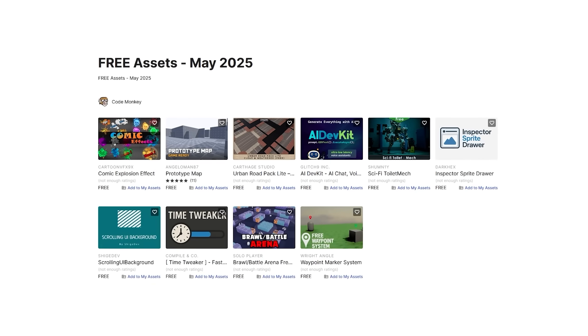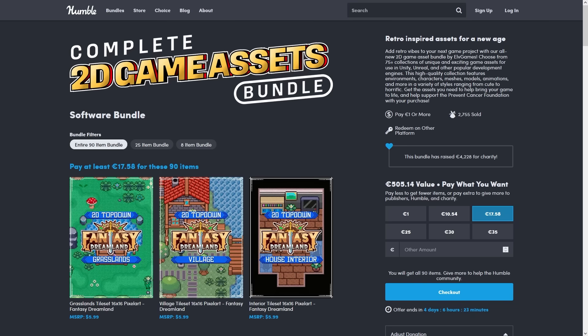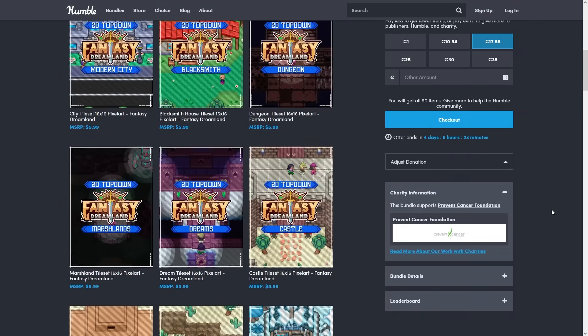Let me know in the comments if you pick up any of these and what you intend to do with them. And if you want to make 2D games, there's an excellent bundle out right now — it features literally over 20,000 sprites for just 20 bucks.